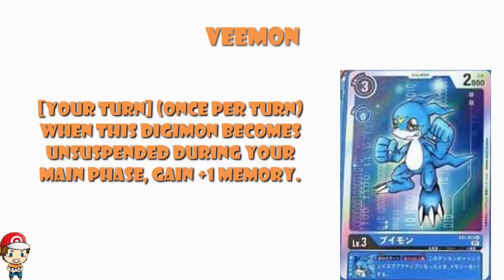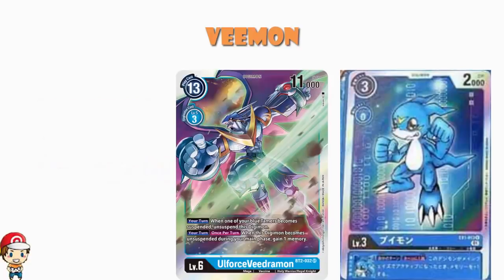The obvious one here is Old Force V-mon: when one of your blue Tamers becomes suspended, you unsuspend this Digimon. Incidentally, that skill is not limited to once during your turn, but this V-mon absolutely is, so you're still only getting one memory. That seems like the obvious one to go for first, because you are going to be making yourself active on a fairly regular basis. My biggest problem here is the V-mon from BT2.